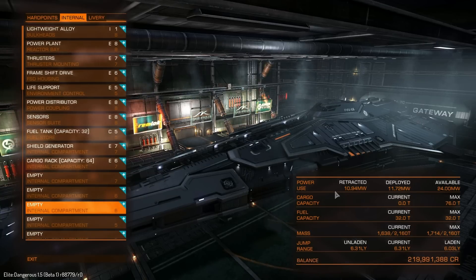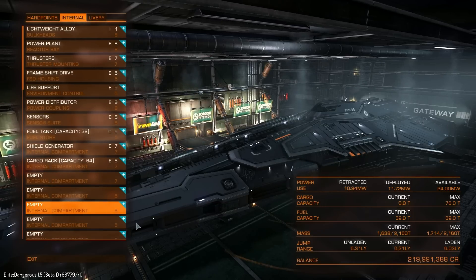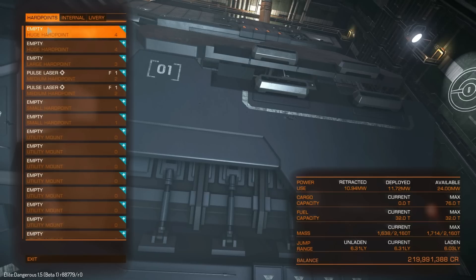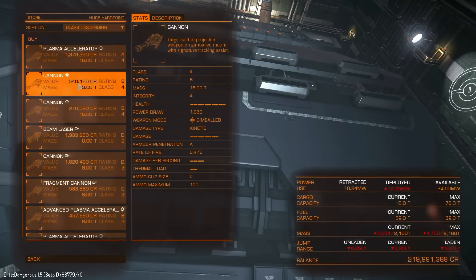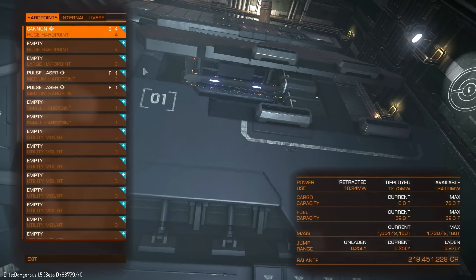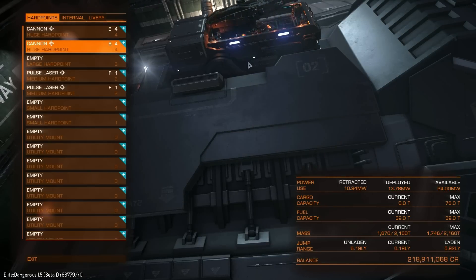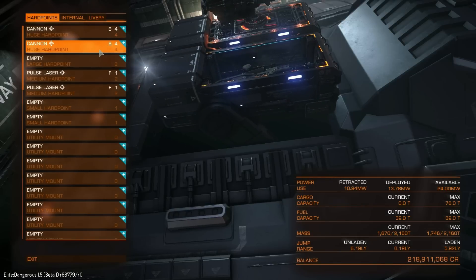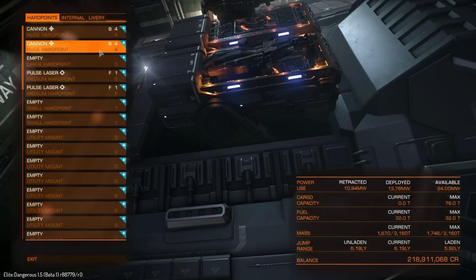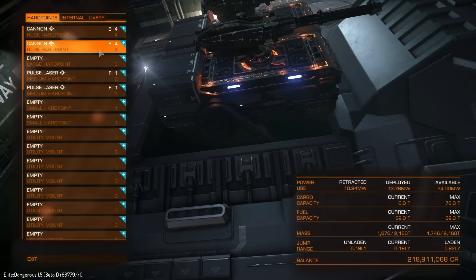I've gone a bit more in-depth than I usually do. But what we are going to do is go and put some weapons in. For this one we are going to go for gimbal — I'm going to go for the cannons this time and leave the plasma accelerators for the A-rated review. You can just see the animation there — it comes up in some kind of basket and extends out of the basket up over the cockpit. That's a very, very interesting design.